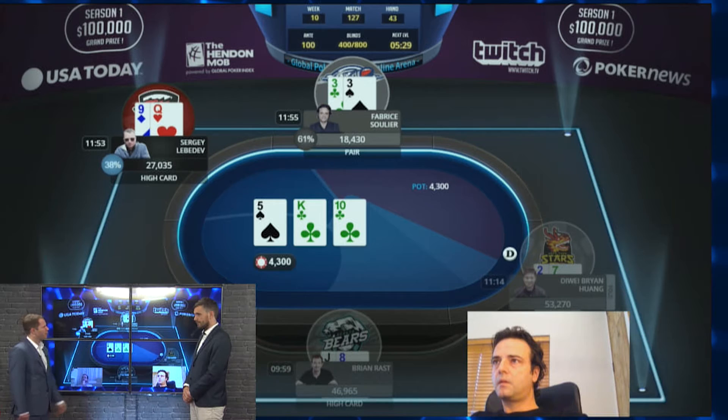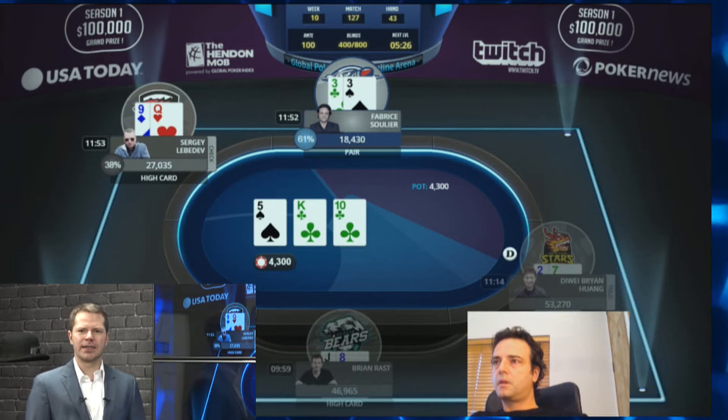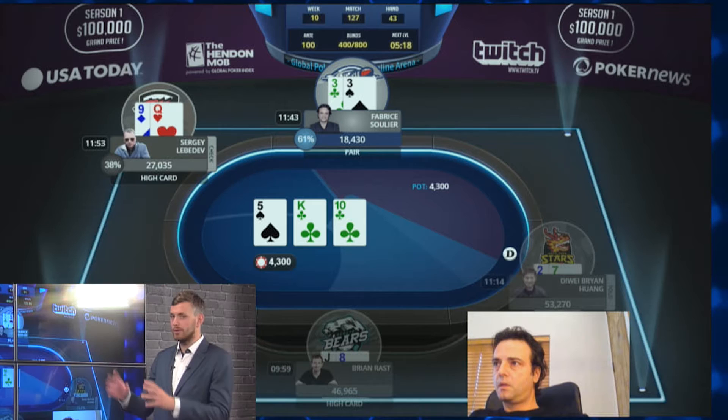The flop comes king, ten, five. Now Febreze has a weak pair with a weak flush draw. If he did not have the flush draw, he should probably just bet and try to pick up the pot. But with the flush draw, it is somewhat easy for him to at least see a river — he can call a turn bet a lot of the time if it goes check-check on the flop, then evaluate on the river.